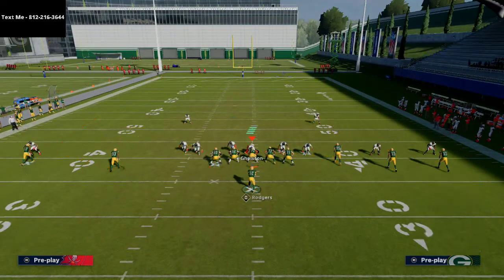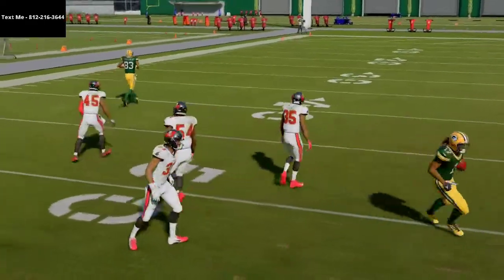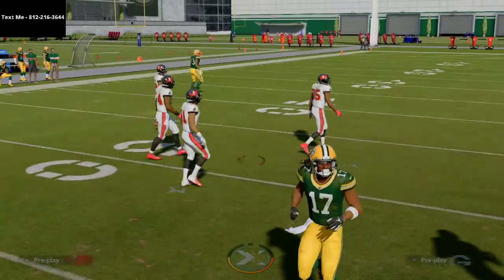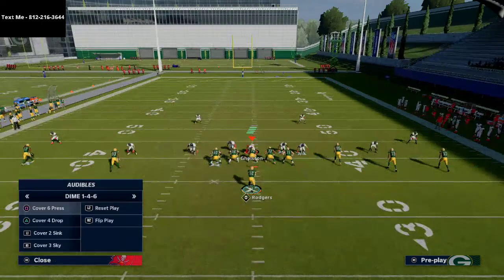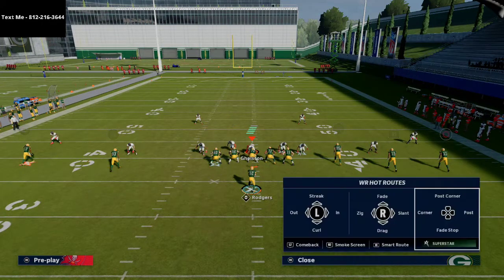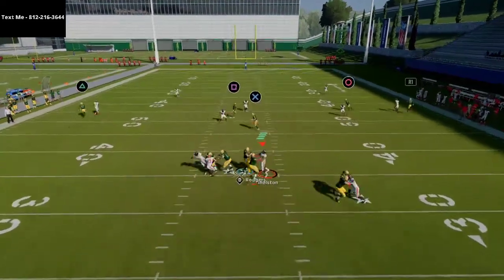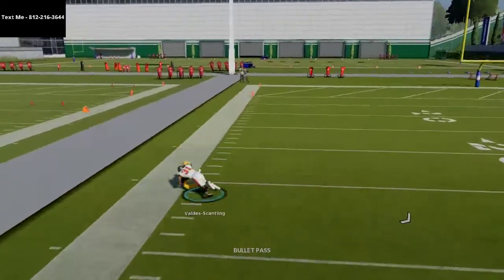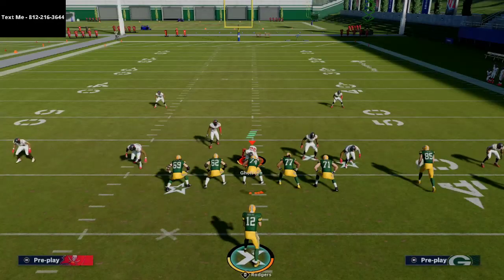The linebacker is on a simple bird hook but with the spacing he can't get out there in time. That wheel route is going to beat any flat zone, curl flat zone, soft squat zone - any zone. Every defense has principles for real routes, and that's what makes them so effective. From Cover 2, once the handoff is solidified, you can actually throw that wheel route on the left side.